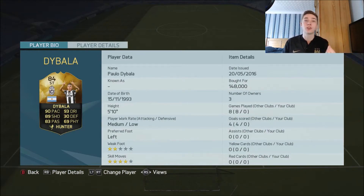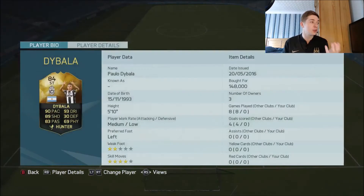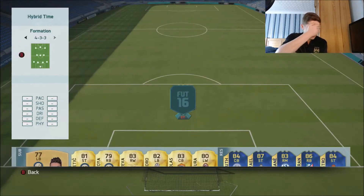He goes for 150,000 coins, which I thought he would go for like 450,000, so I was very excited. I think I have used one of his first informs but he wasn't that good, so hopefully - just look at that: 90 pace, 93 dribbling - it's going to be deadly. We're going to go for a formation now, I'm going to close my eyes and scroll, making sure Koke stays in centre mid.